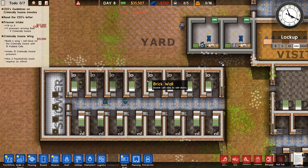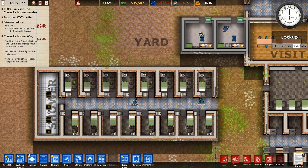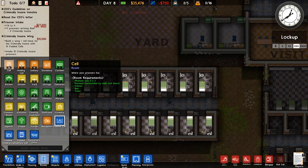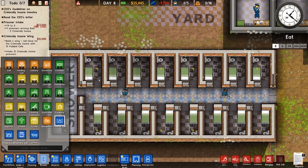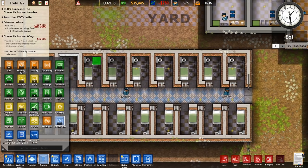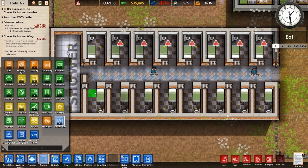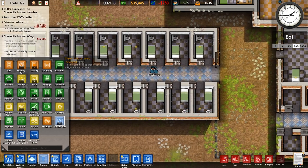In order to convert your cells for criminally insane, or build them from scratch, it's the same requirements as a normal prison cell. If you go into your rooms and select padded cells, all you need is a two-by-three room, enclosed and indoors, with a bed and toilet — same as a regular cell. But when you designate it as a padded cell, it actually changes the walls to be padded. Your criminally insane guys will not take a regular cell — they just won't. So I'm going to change these all to padded cells so we have the space ready.